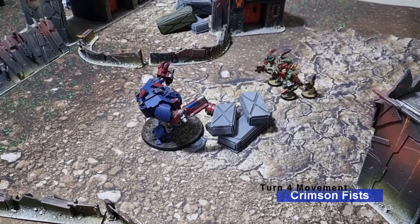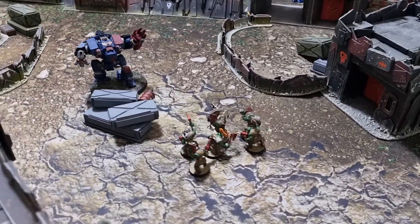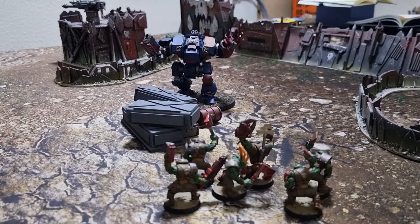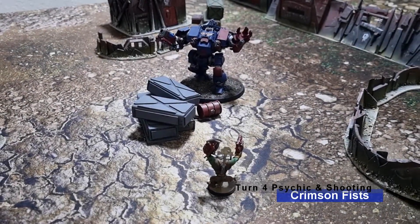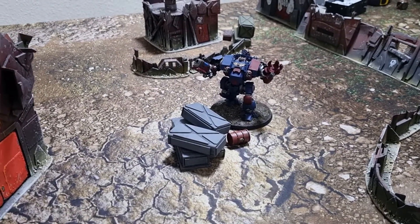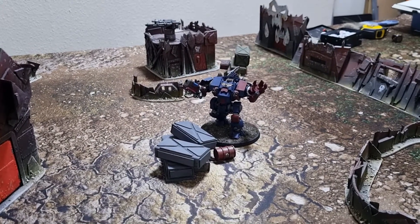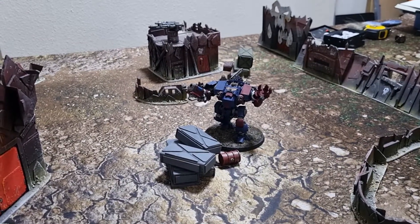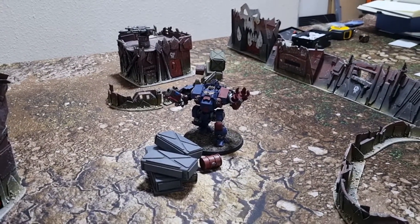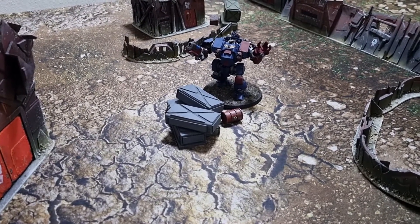Turn four for the Crimson Fists — the Dreadnought has moved onto the objective with its 4-inch move. Looking around to the side of the battlefield, the Orcs are still where they were at the end of last turn, and the Dreadnought has a clear line of sight. Vicky fired all shots into the Ork Knob — everyone was killed except him, but he then failed his leadership test at minus one. With all those casualties from Dreadnought weapons, that was the end. Vicky will end up scoring two points for holding the objective with her one-wound Dreadnought.